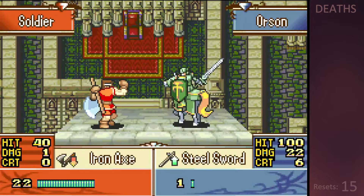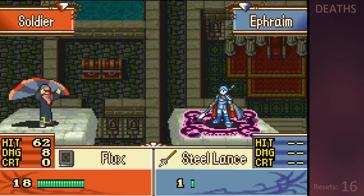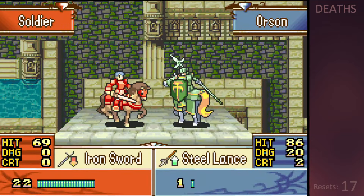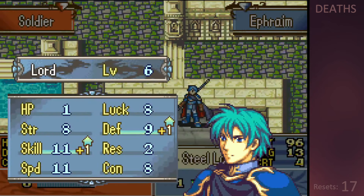Unfortunately, Orson wastes Ephraim's kills by getting hit in the face and dying, making me start the map over again. The third attempt ends to another misclick, this time dropping Ephraim on the wrong tile where he gets fluxed to death by a shaman. On the fourth attempt, I realise that Forde can be occasionally useful by making Orson rescue him, slowing him down enough to not double a few of the enemies so that he can set up even more kills for Ephraim.